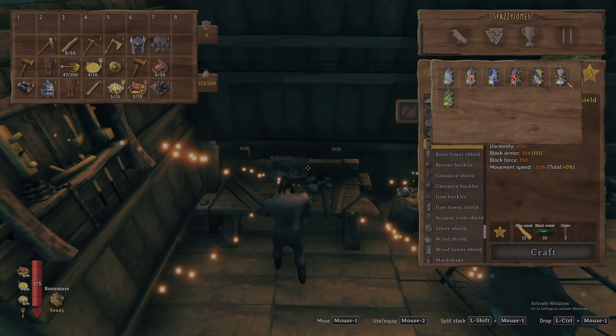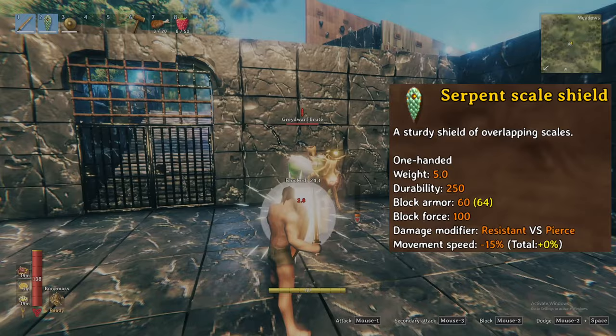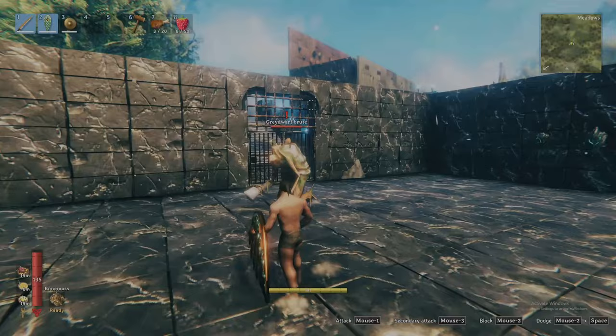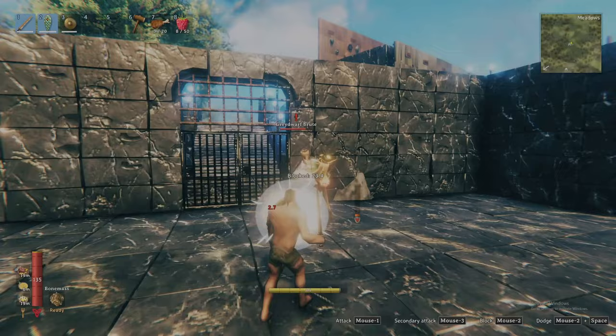Before I get to my overall recommendations, let me tell you about one shield that sets itself apart from the rest. The serpent scale shield is unique in that it only delivers 15% reduced movement speed, in addition to its block armor outpacing the iron, bone, and wood by wide margins considering how early you can craft it. Plus, it also contributes resistance to pierce damage while blocking, the only shield in the game to provide any damage resistance of any form. If you are a tower shield fanatic, this is the shield for you.